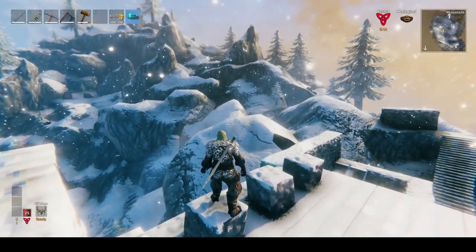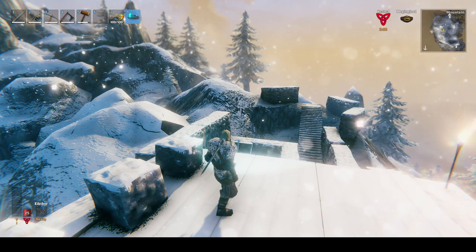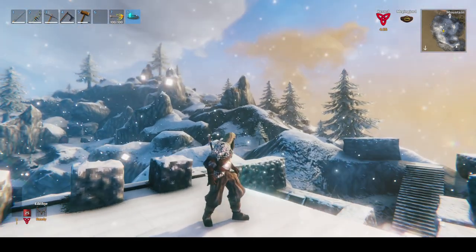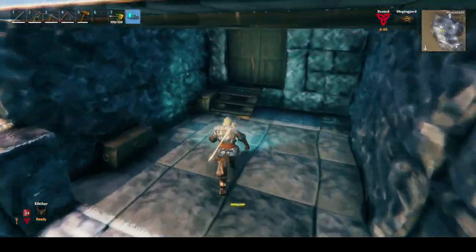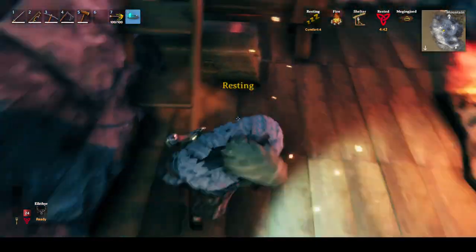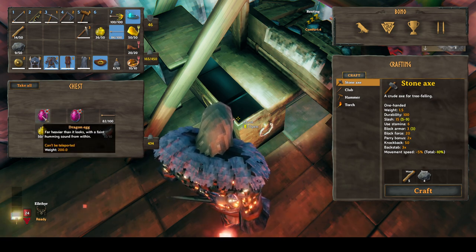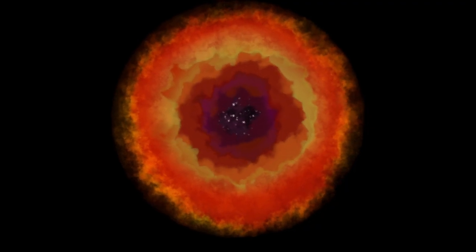I just grabbed a dragon egg from here. There's a nest kind of on the other side of that big rock right there. When I grab an egg from there it spawns again every once in a while - like 400 minutes or something. They look like that right there - they're kind of big and heavy, 200 weight. That's about the top of that mountain.